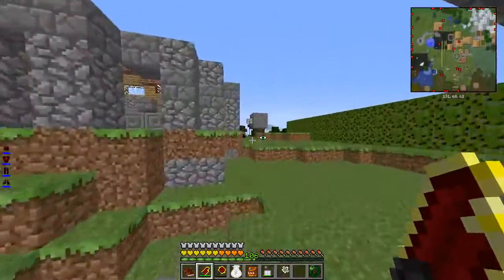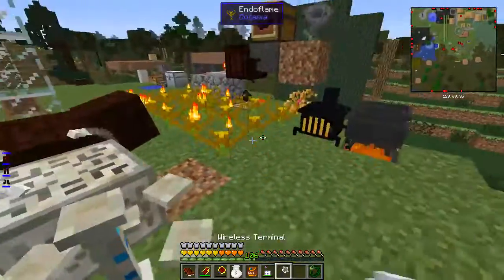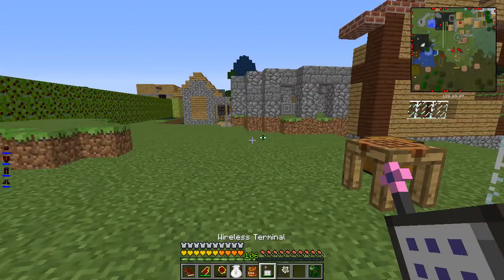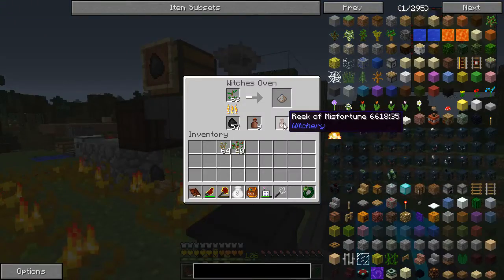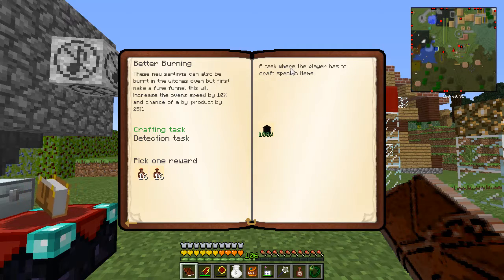I guess I'm gonna have to get more. The sound is a little bit low because I was scaling the thing before. Let's throw you in there. What does the fume funnel do? Oh, it gives you more chance or something. It probably says it somewhere. These new saplings can also be burnt in the witch's oven, but first make a fume funnel - this will increase their speed by 10% and chance of a byproduct by 25%.